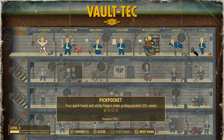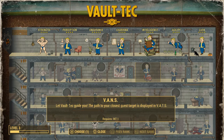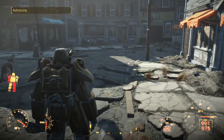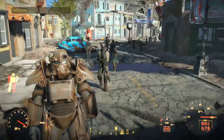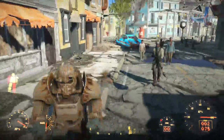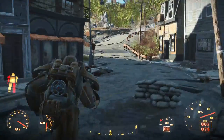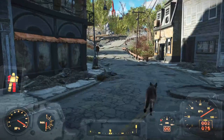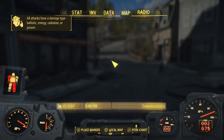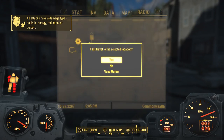Let's see - pickpocketing, iron fist, intelligence. I'm gonna go for that one. We are now level three. Y'all are so slow, I can probably run there faster. I'm gonna fast travel and just wait. Sanctuary - fast travel. I don't really want to wait.